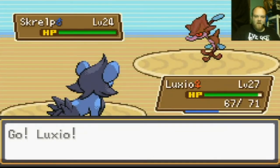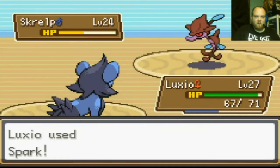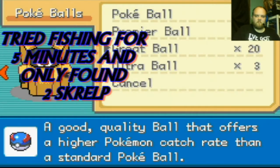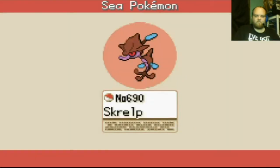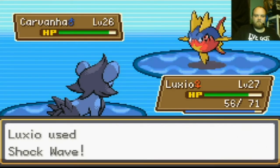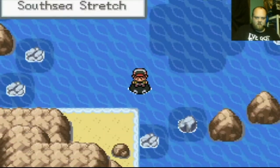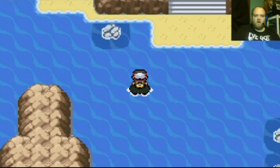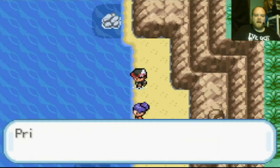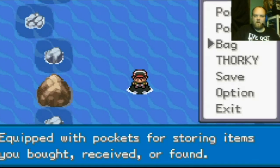Oh, a Skralp! Dragalge was my favorite Pokemon of Gen 6. Poison and water — you don't get your dragon typing until much later when you evolve. Regular Pokeball, there we go. Carvanha is annoying. I have to come back up here and navigate around — there's a double battle I need to work through.